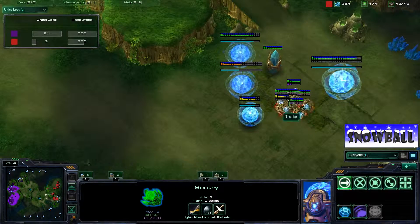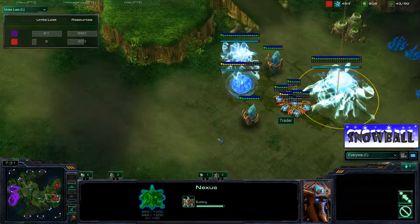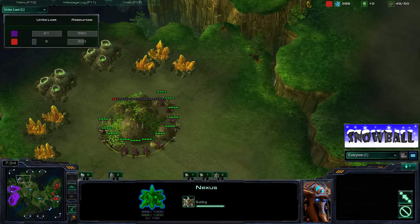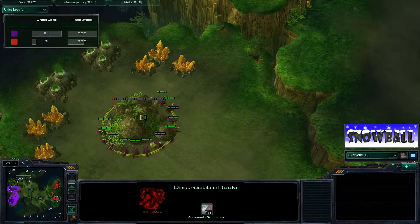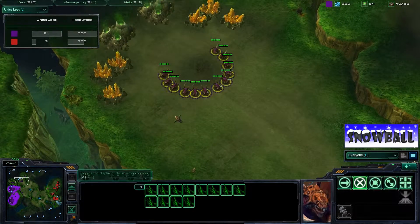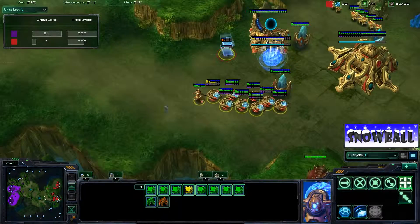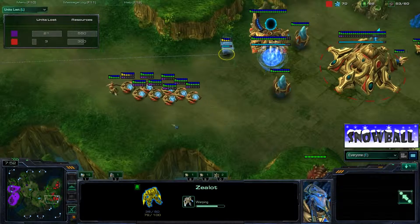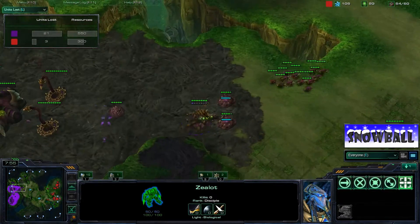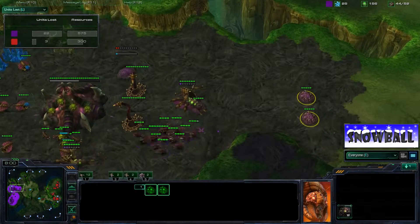The force fields mean Huck can't put on early aggression, but I don't think he's looking to anyway, considering his expansion is almost done. Moonglade made more Zerglings and is almost done with the rocks, so he'll be ready to take a third whenever he wants. And we've got the Creep Ray going on by Moonglade — essential, especially with these Spinecrawlers.